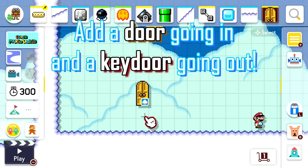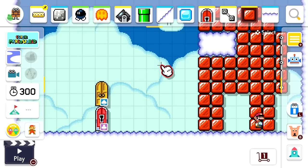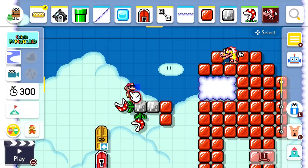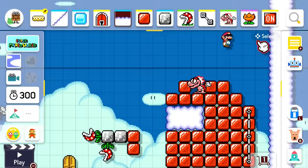Now build up the Among Us Impostor like this — I'm quite happy with the design of this. For the Impostor's gun, put fire piranha plants on hard blocks. Place on-off switches at his feet that the Mecha Koopas shoot at and activate, killing the Muncher and giving Mario a key.